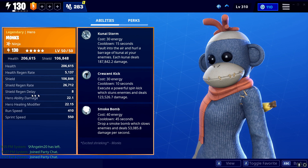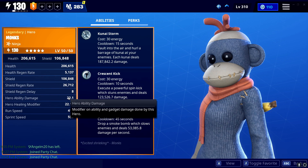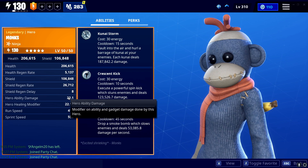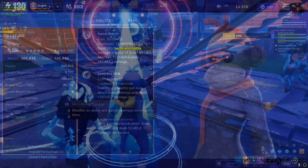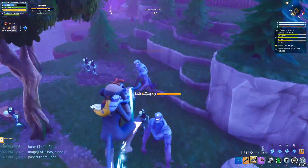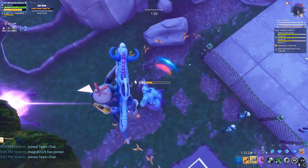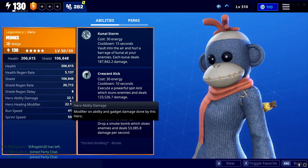I think the main thing to look at here is her Hero Ability Damage Modifier. What this does — if you guys don't know — is this is the number that gets multiplied where it says base damage of 10, base damage of 32, on all the abilities our heroes have. This is part of the calculation to get the actual damage number. And 22.1 isn't as high as it can go — I think it's 24.2, don't quote me on that — but 22.1 is pretty damn good, and with that her damage should be pretty damn good.